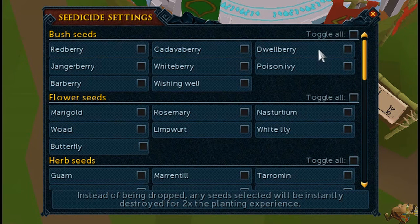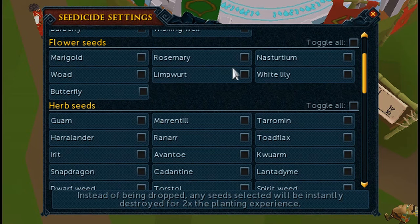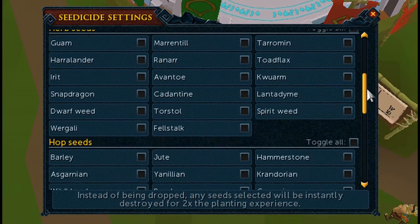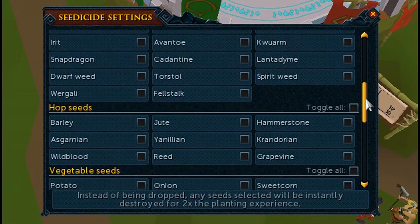I've got the interface up on screen now, and as you can see there are different sections: bush seeds, flower seeds, and so on. There's also a wishing well option — I'm not exactly sure what that is. You can toggle which seeds it has an effect on. So if there's a Lantadyme seed worth about 8k that you don't want to destroy, you can leave it unticked. The things you tick are the ones that get destroyed; unticked items are left alone.